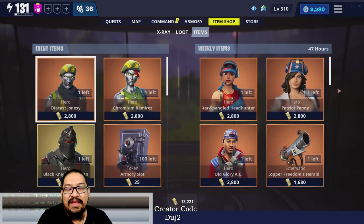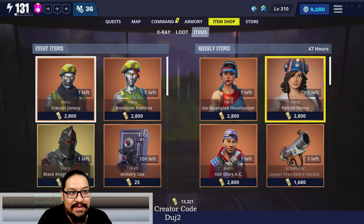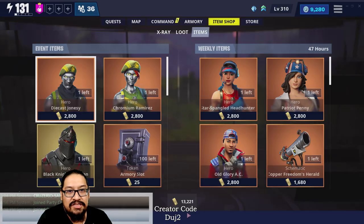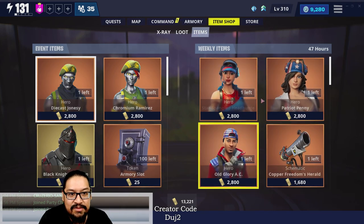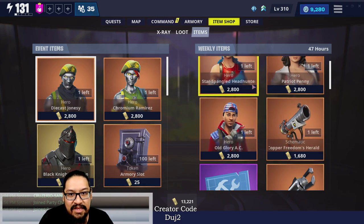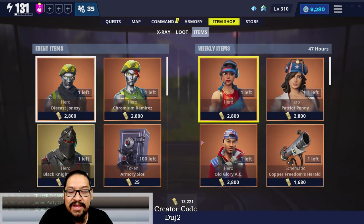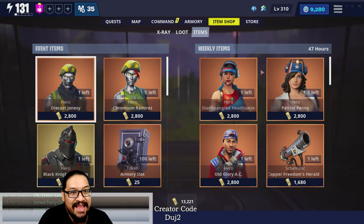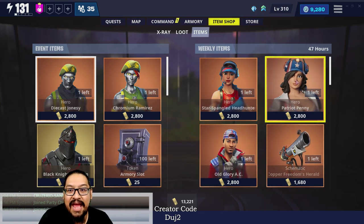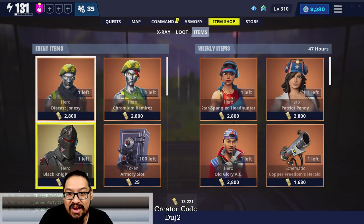The sci-fi launcher is coming out Wednesday evening — so in about 47 to 48 hours we will be getting the update to the shop. In that shop, don't forget: if you need these heroes, definitely get them. If you need to get Copper Freedom's Herald, definitely get it. When the launcher comes, these weekly items are gone. So definitely pick them up if you don't have them yet. I'm for sure going to pick up at least Patriot Penny and Glory Ace Old Glory because I need them for my collection book, as well as Korean Ramirez, Diecast Jonesy, and Black Knight Garden eventually.